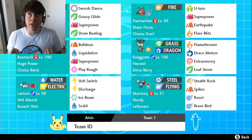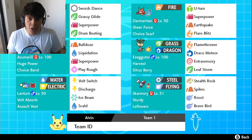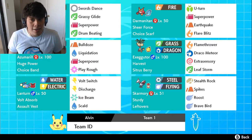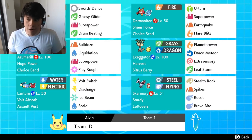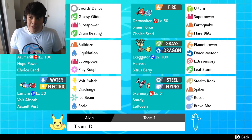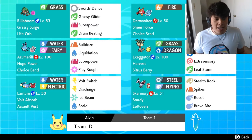The third Pokemon is Unovan Darmanitan — 252 Attack, 252 Speed, Jolly nature, Choice Scarf, Sheer Force. One of my favorite Pokemon from the Unova region. We got U-Turn for pivot — our biggest thing with this team is to pivot with Darmanitan and Lantern. We also have Superpower for coverage, Earthquake for coverage, and Flare Blitz as a STAB attack. I really want Darmanitan to stay alive so I want to click U-Turn as much as possible, and click Flare Blitz depending on the situation.